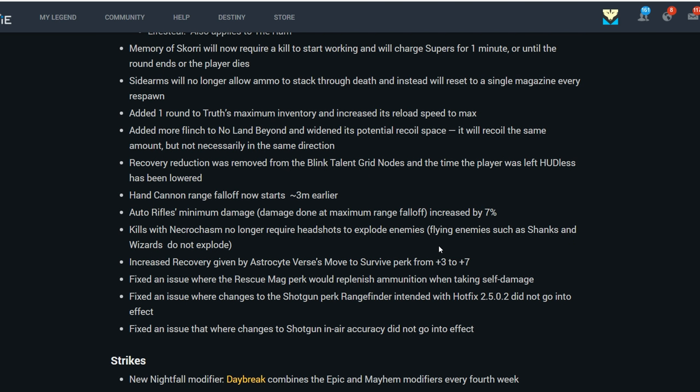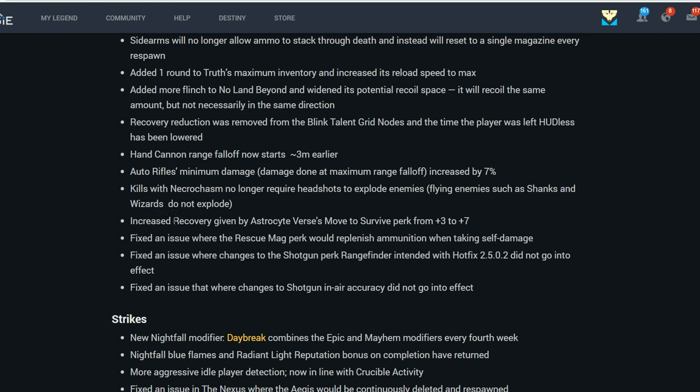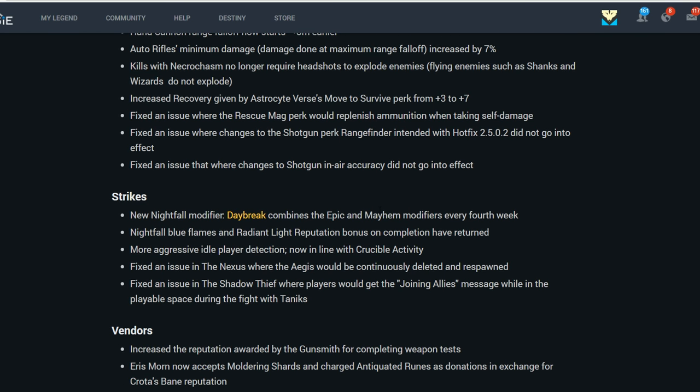Enemies such as Shanks and Wizards do not explode with Necrochasm. Increased the recovery given by the Aside versus Move to Survive perk from plus 3 to plus 7, so it actually does something now. Fixed an issue where the Rescue Mag perk would replenish ammunition when taking self-damage. Fixed an issue where some shotgun changes hadn't been properly applied and they've now been corrected.